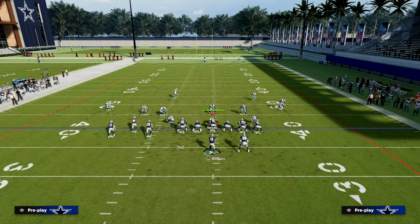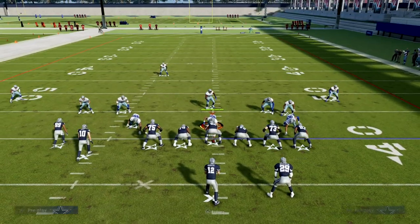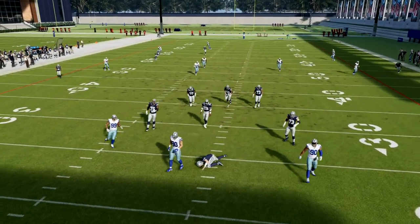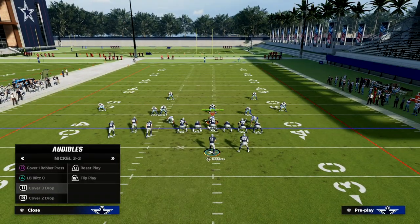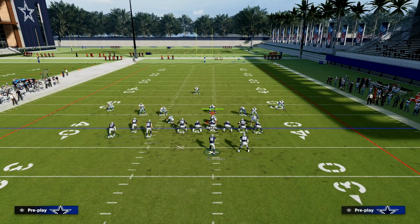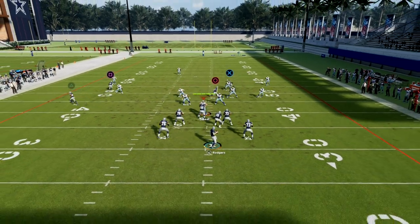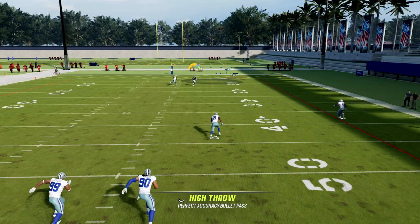Let me show you the other coverages — we'll come back to Cover 4 since it's being a little stubborn. Cover 2 is going to be fairly easy to bomb, but Cover 3 and Cover 4 are a little more difficult this year. You can see the post coming open against Cover 3; it bombs every zone coverage in the game.